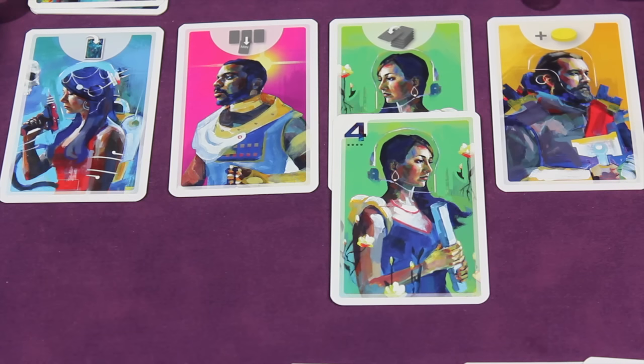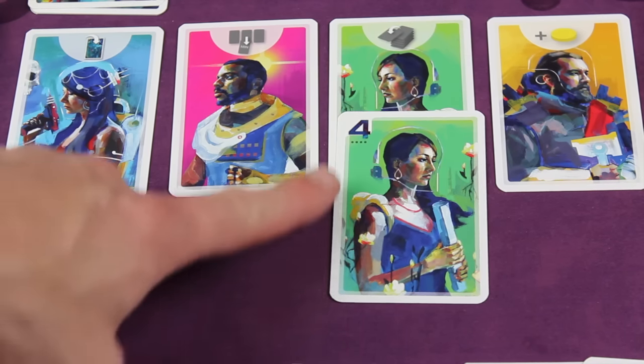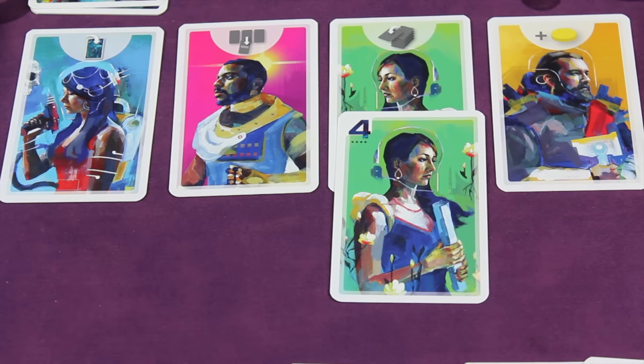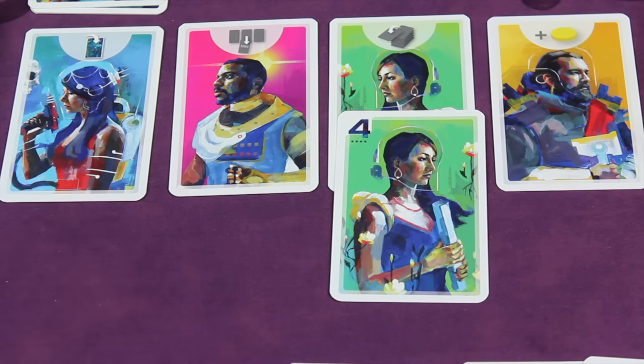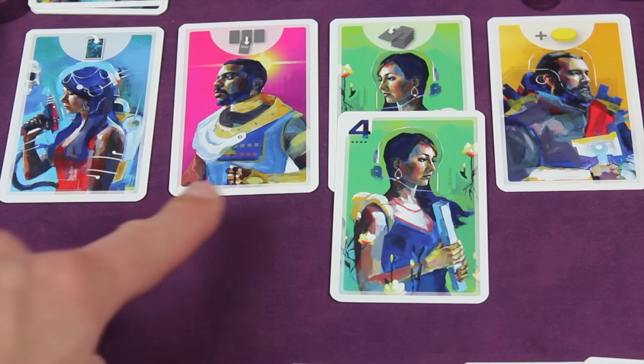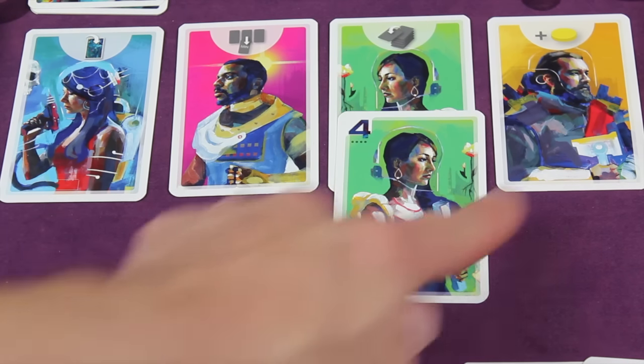Capital Lux is three rounds long. What you're trying to do during the game is have a certain type of card — have the most of it without going over the numbers that are in the capital. This here is the capital. You have four different types of cards: the agent, the clerk, the scholar, and the merchant.